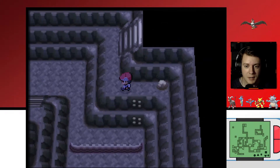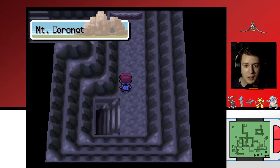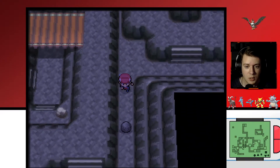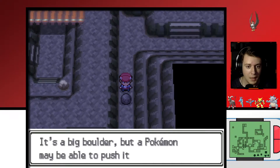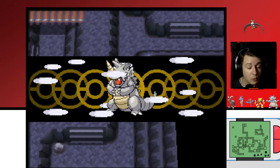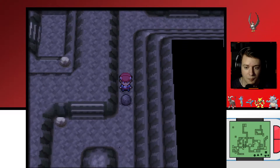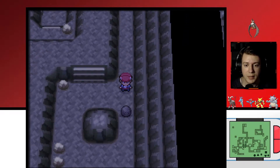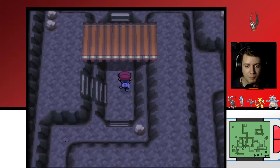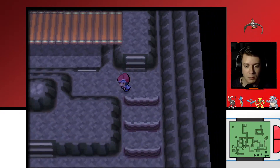I wanted to combine this into one single video of instruction because both the Adamant and Lustrous Orbs are right next to each other, and Palkia and Dialga are also right next to each other. So come this way and you can just follow my path directly. There might be more than one way to get to the exact location, but I find this to be the most beneficial and the least time-consuming. When I do these instructional videos, I always try to make sure that we get through without wasting any time, and that is my goal with this as well.